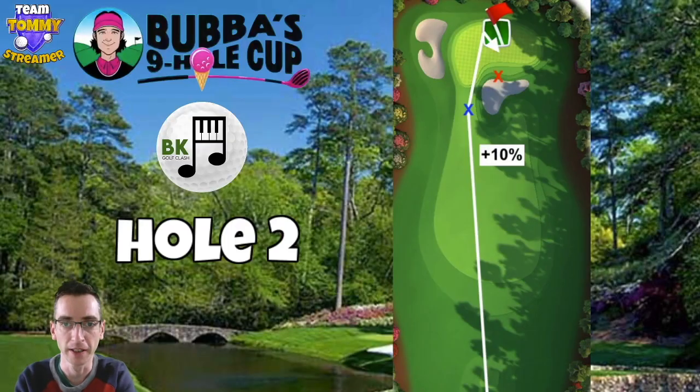On to the second now — this is the first of the par threes and I think one of the easier par threes in the Southern Pines. 10% extra general elevation from all tees is my suggestion. The white arrow here is the usual route, bouncing to the left of the bunker using some right spin, maybe even some right curl as well. You want the ball to go up to the back of the green, then catch the slope down to the right and fall down towards the pin.